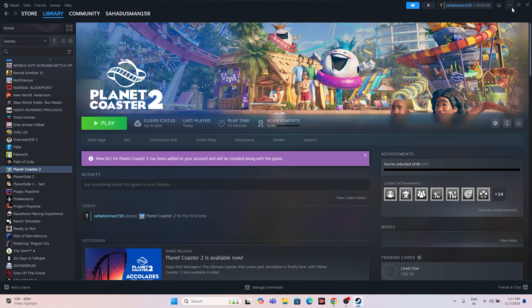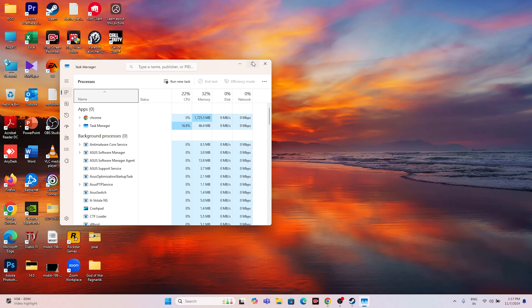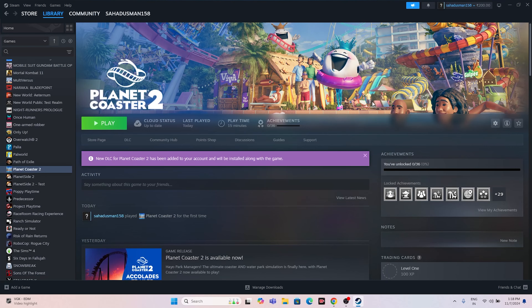Next, close all overlay applications. Open Task Manager and you will see many things running in the background consuming performance, which can cause crashing. Find and end overlay and overclocking applications such as RivaTuner, MSI Afterburner, and similar tools. Once everything has been closed, go back and try launching the game.